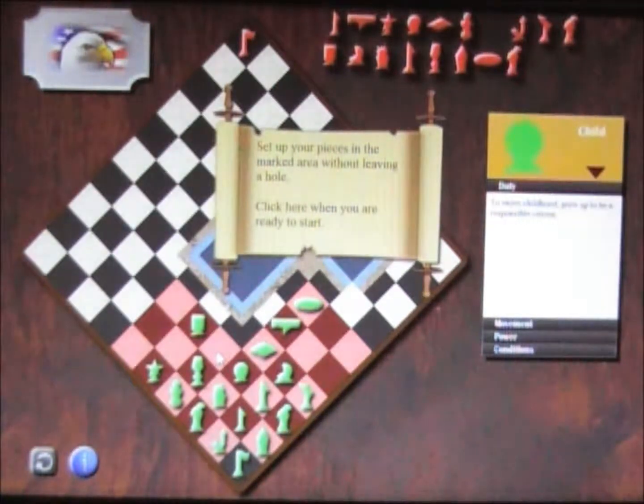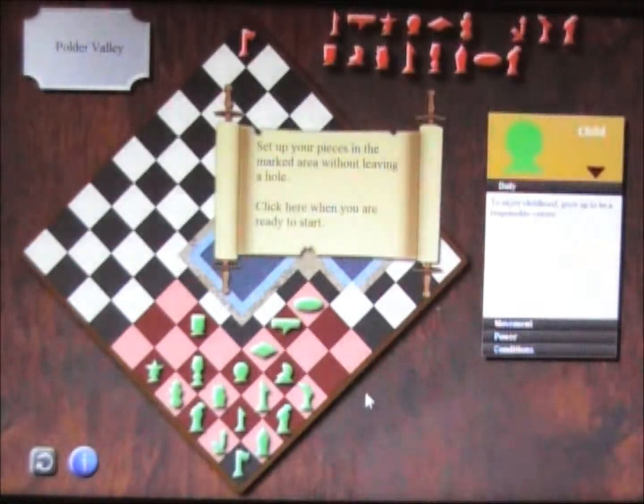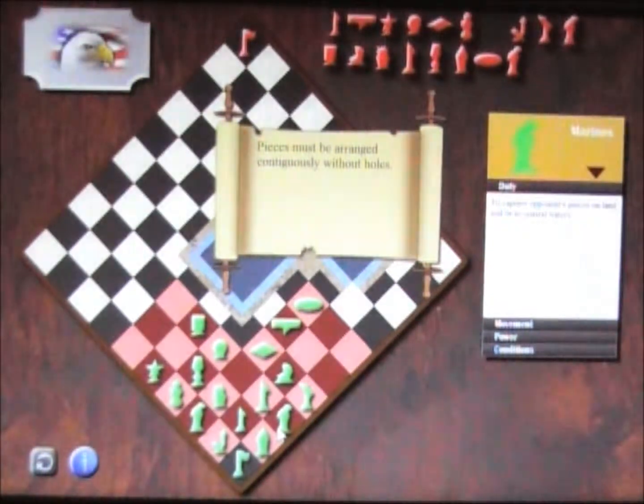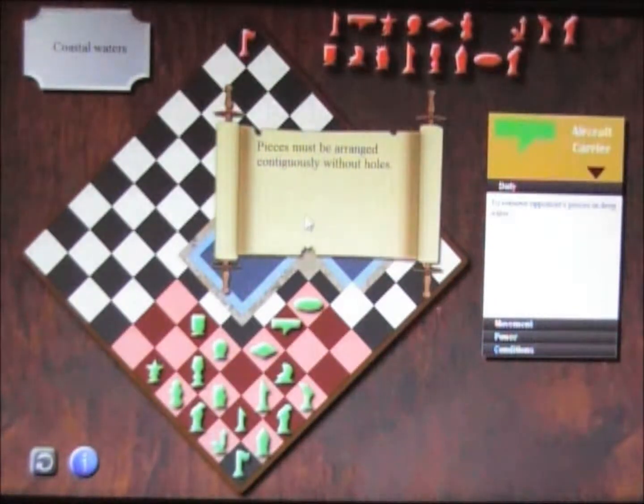I think this is a hole. Let's see if the computer sees it as a hole — it might not be. It does see it as a hole. I think that might also be a hole, but that might not be as well. Let's see what happens. And it does say that it is.